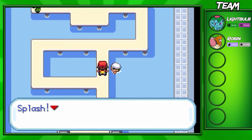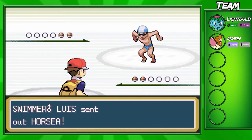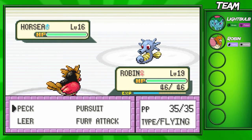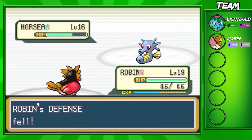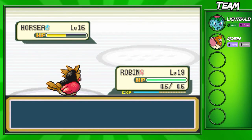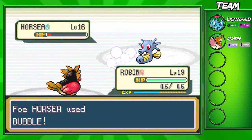The first Trainer you go up against is a male Swimmer, and he has a level 16 Horsea and also a level 16 Shellder. You shouldn't have too much trouble with this Gym if you picked up a Pikachu, or even chose Bulbasaur like me at the start of the game. Pikachu runs through all the Trainers but has a little bit of trouble on Misty, just because her Pokemon can take Pikachu out in like two shots. If you chose Bulbasaur, the Trainers might have a little more of an edge on you than Misty does. Misty shouldn't be too hard if you chose Bulbasaur.